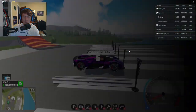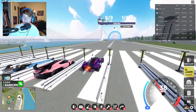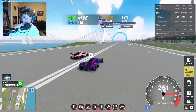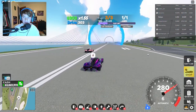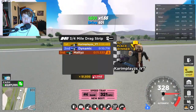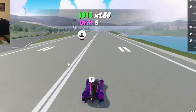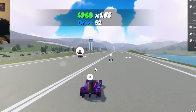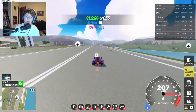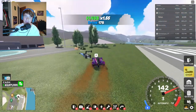Alright guys, we are now on the drag track. This is interesting because I don't have a drag tune. I think the Jesko might take the W here because of the tuning. He definitely won. But the handling of the Valkyrie is a lot better, so this is definitely a track car. It definitely has potential to be faster than a Jesko with a tune. If anyone has me added on Discord, go ahead and send me a tune — I need one.